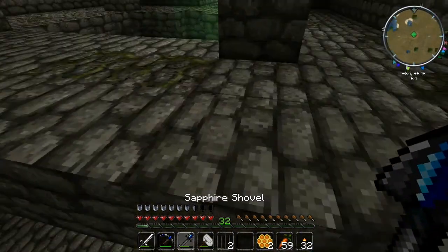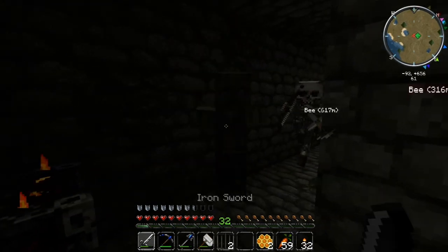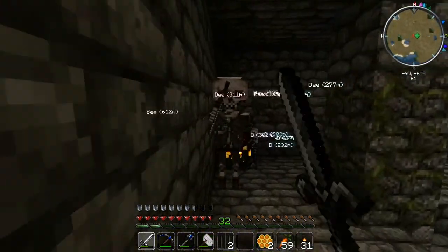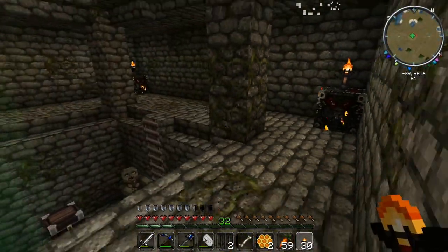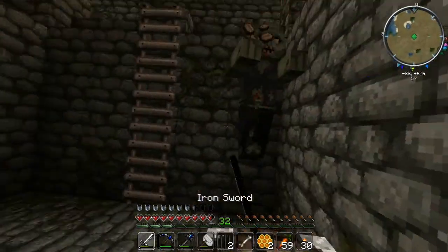We might as well disable the spawners. I don't see any of those wisp things. I'm not sure a torch on it will do anything fully. I suppose we can loot the chest now, actually.